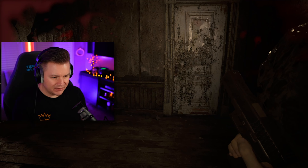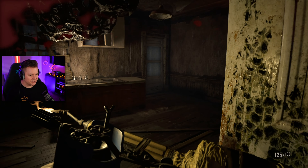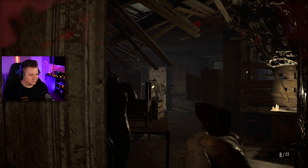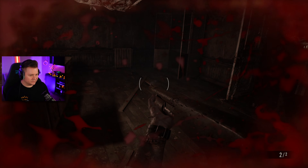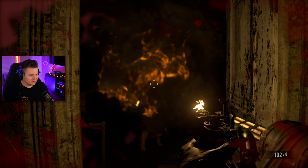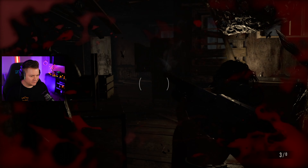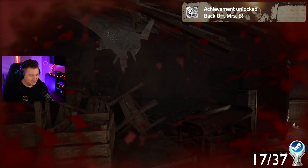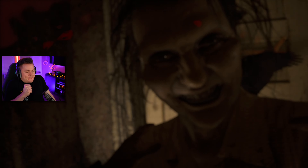I think there's an achievement for just going and attacking Marguerite — the average playthrough you're just supposed to avoid her, but we're gonna go after her. We're just gonna hit her with a shotgun. Is this doing anything to her? Yes — Pack off, Mrs. B! Okay, let's get out of here.